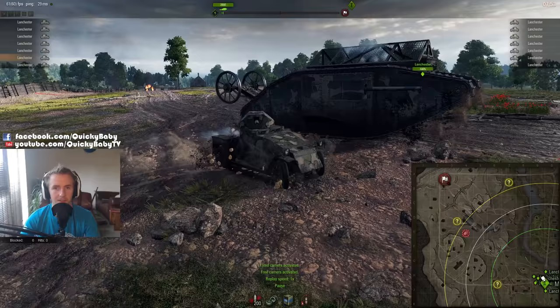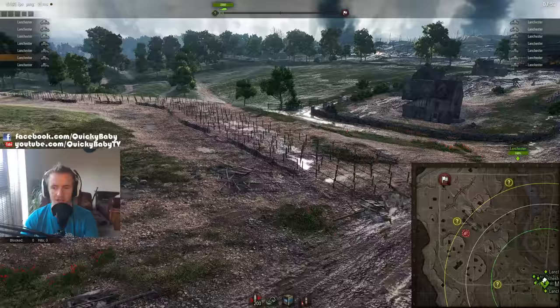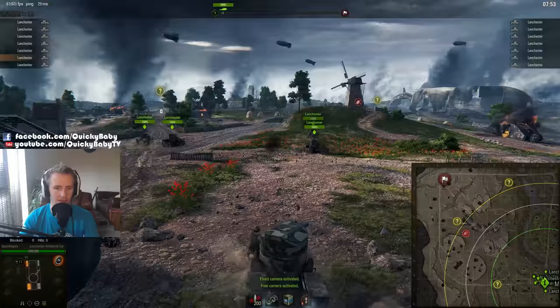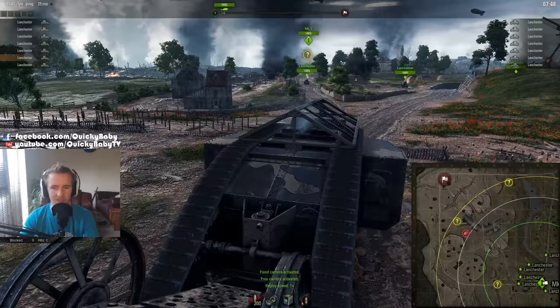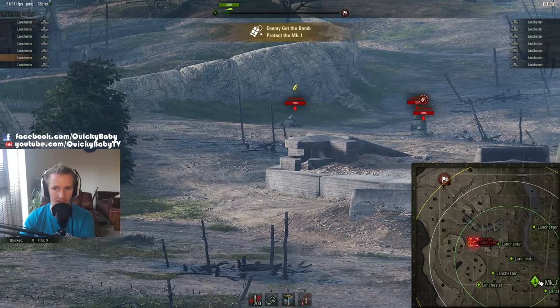Now we've zoomed into the battle and we're in the middle of the Somme. I'm on the attacking team, and my objective is to escort my Mark 1 from the starting location all the way to the enemy base. The Mark 1 is not the fastest of tanks — in real life it was only able to go a few kilometres an hour. As for how the enemy destroys our Mark 1, explosives spawn on the map and the enemy team drives over them to pick them up — we can see them racing towards us now.